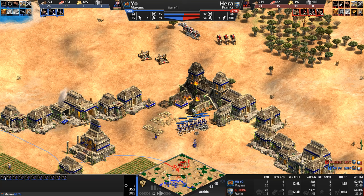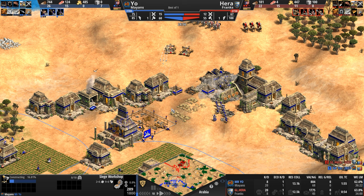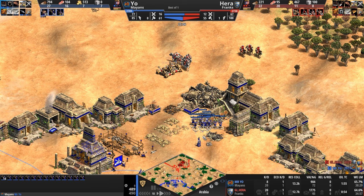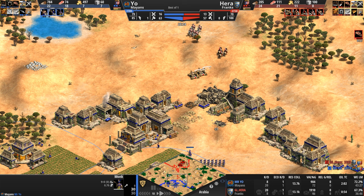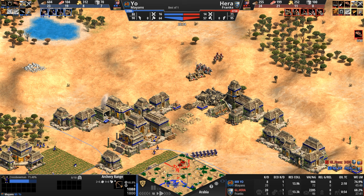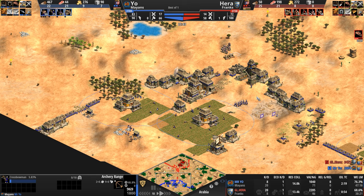Mr. Yo is opening his own siege workshop — Hera with the preemptive attack round clips a little HP. Mr. Yo has to be careful. He's lost his archery range. He's going up with a siege workshop of his own. Hera realizes there are a lot of crossbows here. He doesn't know about the monk yet, I don't think. He is down six villagers, down three army count. He's improving his economy with a wheelbarrow — something Mr. Yo doesn't have yet.